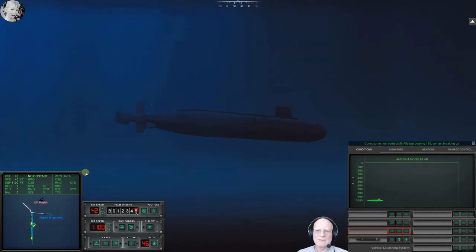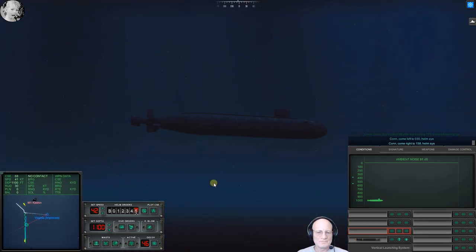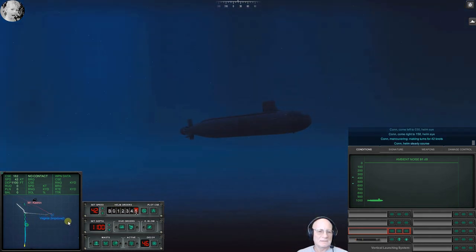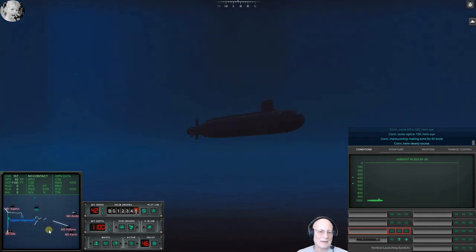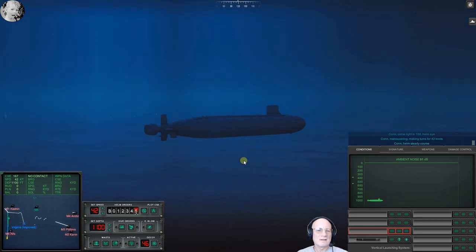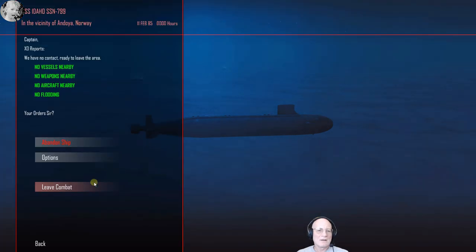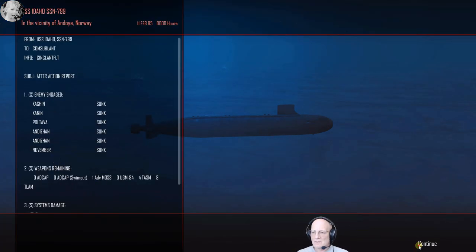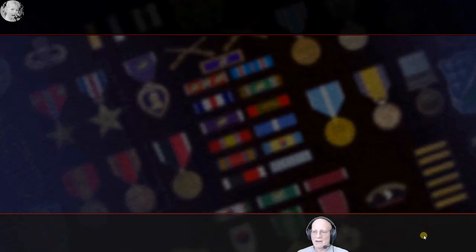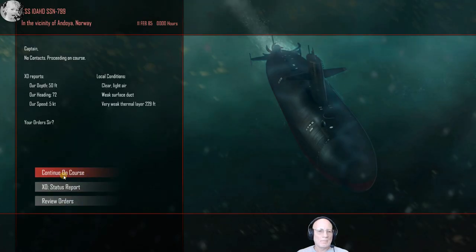We can't get out because there's still weapons around. Come right to one five eight, helm aye. Con maneuvering making turns forward two — get away from all known bad guys. There's the submarine. And we can leave combat — we got them all. Congratulations — now we've got to get home. We've got to run. Whew, that was dumb. Some days you just — so many pauses. Maybe reinstall this thing. That was just not my best day.